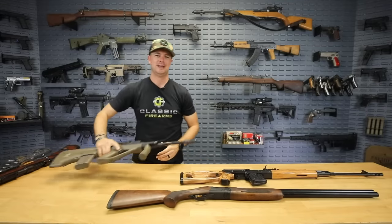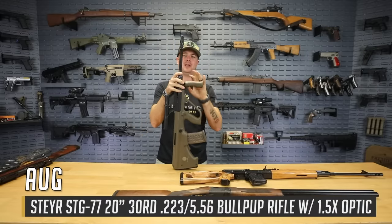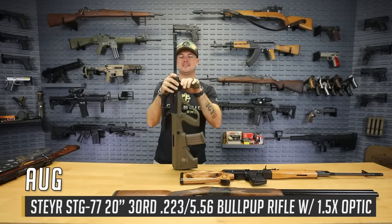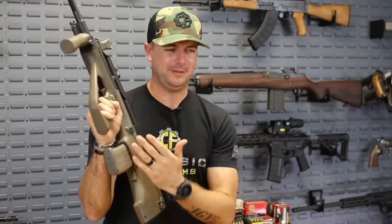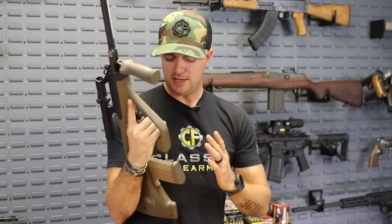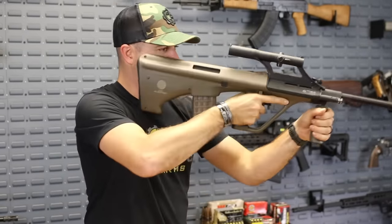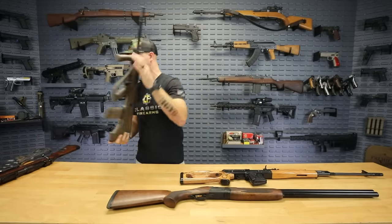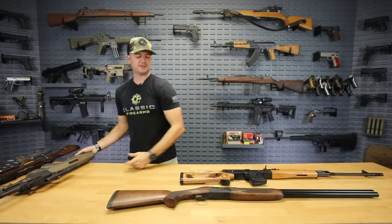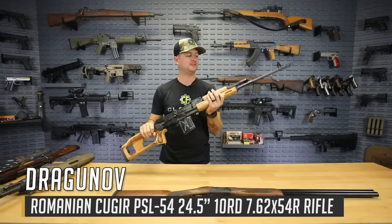Next, technically in Call of Duty it's an SMG, but we've got the 5.56 30-round mag conversion on it. In real life this is the Steyr AUG STG 77 — it shoots 5.56 and can use standard AR-style magazines or its own proprietary mag. It comes with the included 1.5-power optic and is so much fun to shoot. Another bullpup design.